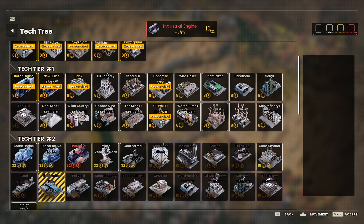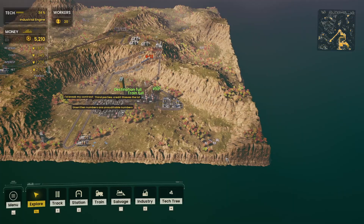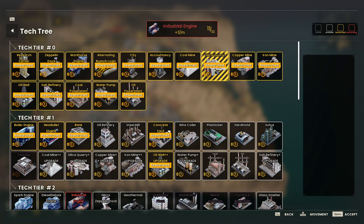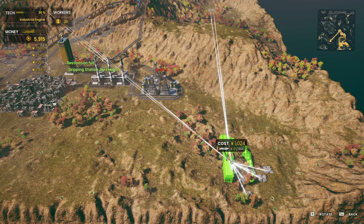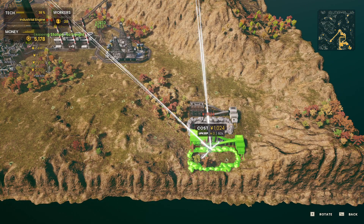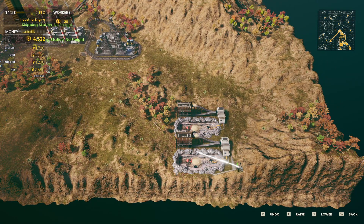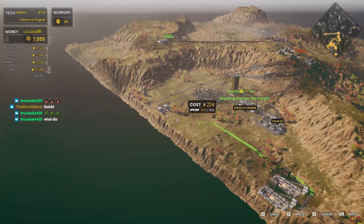That industrial engine is so important. Looking at resources, we've got iron — we can use it or sell it. We already have the iron mine, so let's get it started. If nothing else I can just sell it, so let's get a head start. I want to get as many of these as possible.